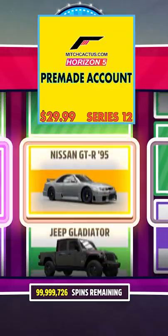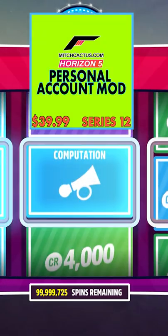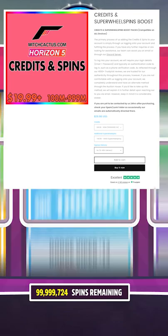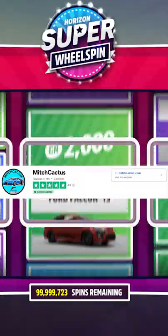These are of course going to be available on the Forza Horizon 5 modern accounts from MitchCatis.com. These can be provided by our pre-made account, our personal account, and we also have our credit and Super Wheelspin boostbacks. We have 4,100 Trustpilot reviews. Be sure to go ahead and check it out — there will be a link in the pinned comment and in the description.